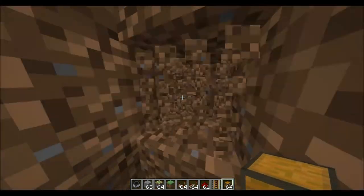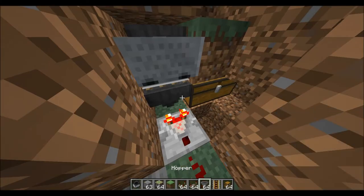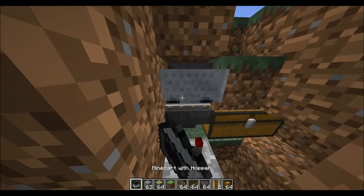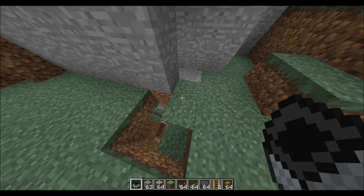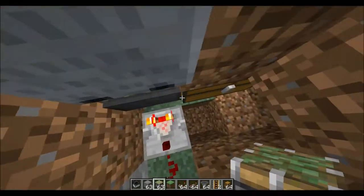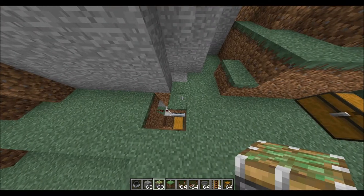I forgot to place the chests and I forgot to make the hopper attach to the chests, so I'll have to redo that — not that it's really that hard. Then your hopper goes over top, then a block. Since hoppers can pick up items through blocks, if you go like this it should pick it up.